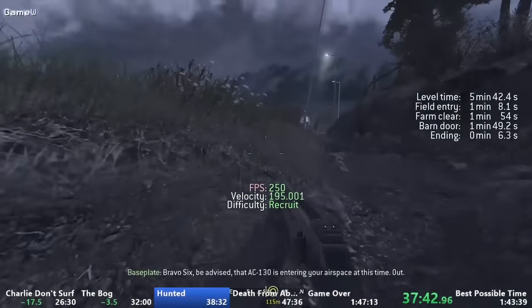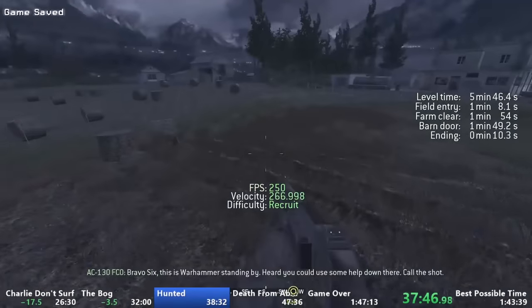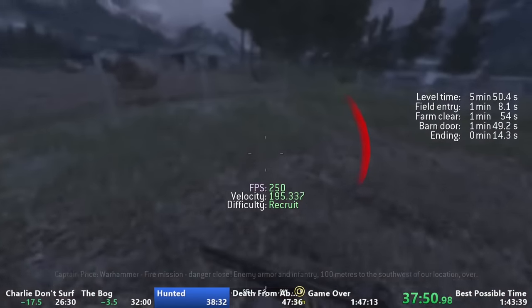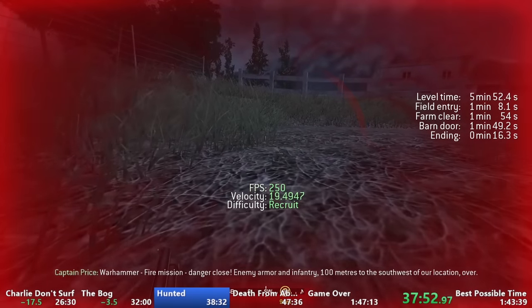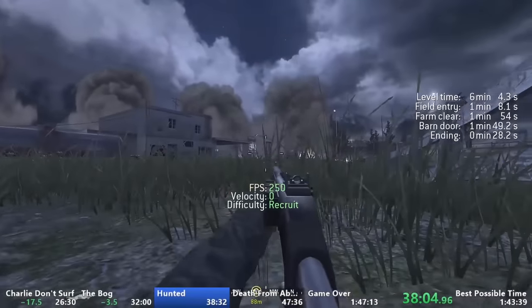After heading out of the barn, we'll need to hit a strafe jump over this fence and quickly run across this field. If we're too slow it's really easy to get shot before getting to this little pit where we can safely prone to avoid any further shots. After the AC-130 clears out the enemies we can run to the end level trigger and finish the level.